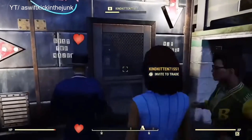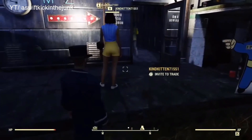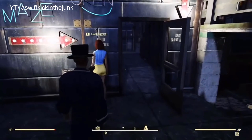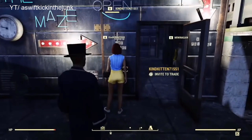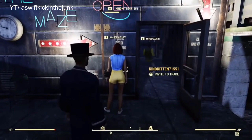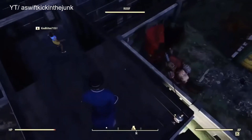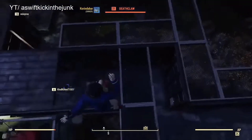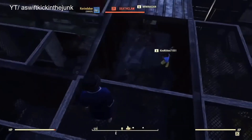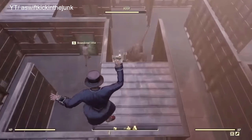Next up, we have SwiftKickInTheNuts, whose video went viral not so long ago — about a year ago now, in the early stages of Fallout 76. He made this Deathclaw maze. This thing was all over social media, everyone was sharing it, and it is just crazy. How he thought of doing this was insane, and how he got a Deathclaw in there is even crazier. I know you can get them as pets and stuff, but how it attacks everyone, I'm not entirely sure.